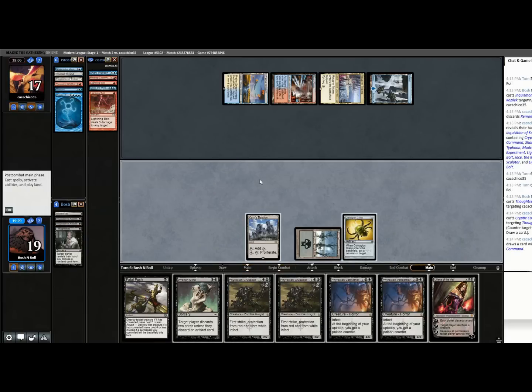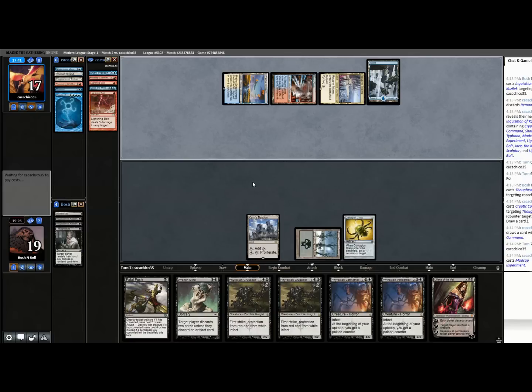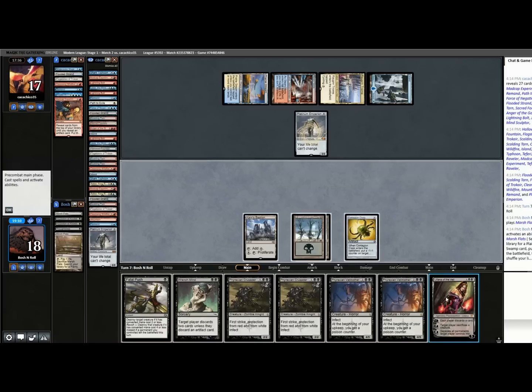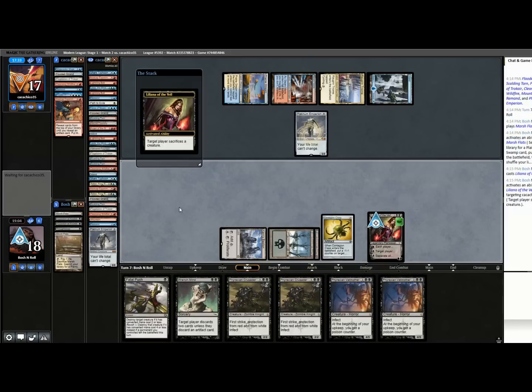They should just jam Jace. Oh, they're going for the Experiment. I need to draw a Swamp right now and need them to not have Force of Negation. We got through that part. Five of those cards are actually in their hand — the rest were revealed off their deck. Anger of the Gods. I hit my land drop — they would have been way better served going for Jace there. They've seen removal spells out of my deck, so I just got a two-for-one off of that Liliana.